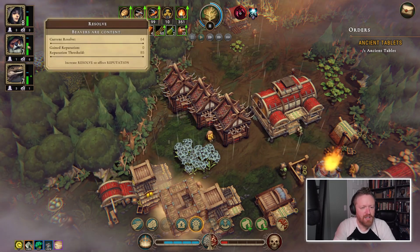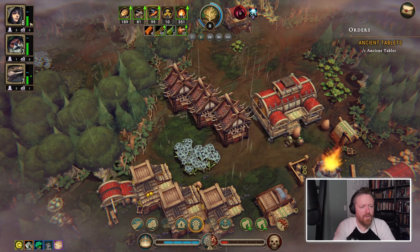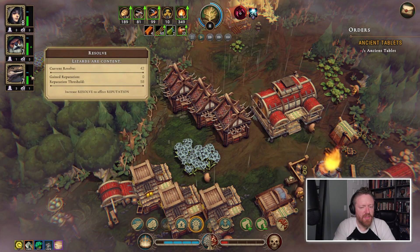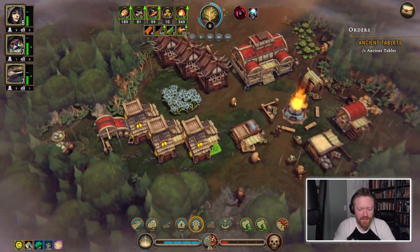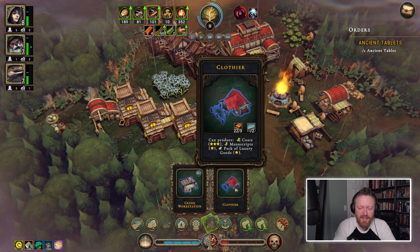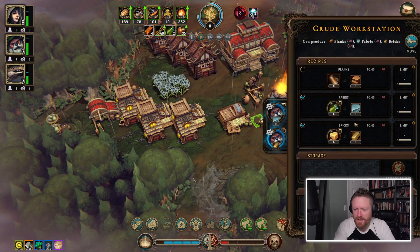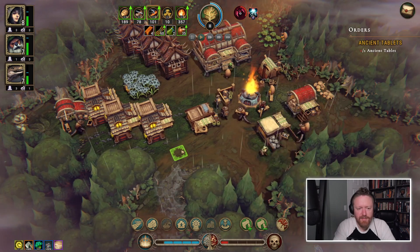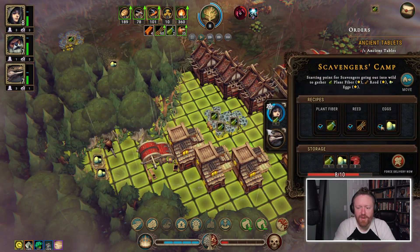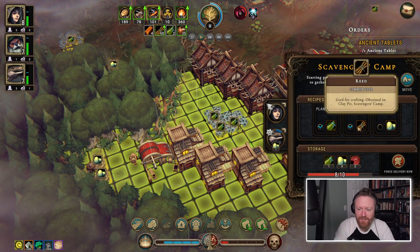I'm not actually sure to what degree the things I'm doing are helping the resolve of these characters. I do have a clothier now, but I don't have enough fabric. How can I make sure I get enough? We're collecting tons and tons of eggs, but let's take a break from eggs because we need more plant fiber.